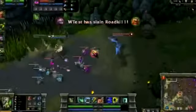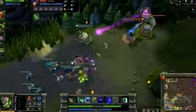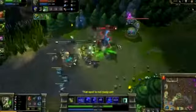With my Brutalizer and Mercury Treads, I head top to kill Galio. I swap him into Nasus with my Position Reverser, while my shield and armor buff tank the turret. Because of Mercury Treads, I'm able to flash out of his ultimate while I continue dealing damage with Corrosive Charge and Acid Hunter.